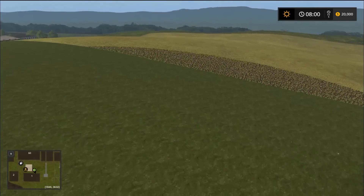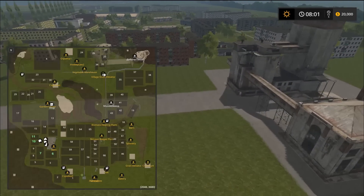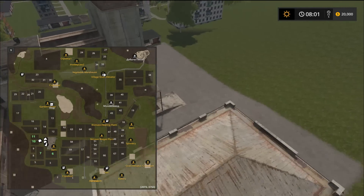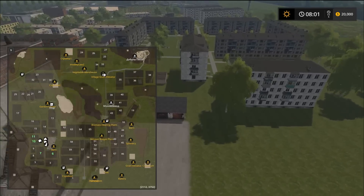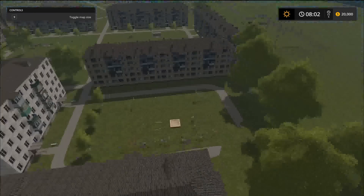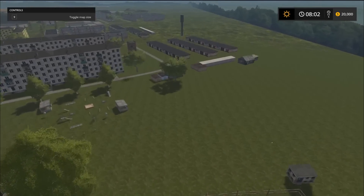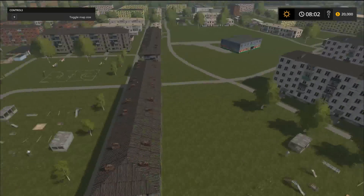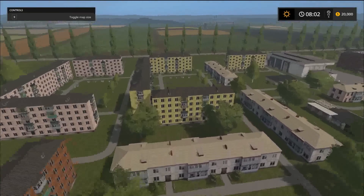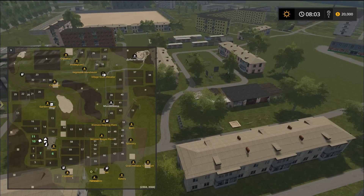The service stations look kind of abandoned but I'd imagine those pumps work fine. There's another service station coming up that has a trigger so you can probably sell your fuel. Some of these have triggers for sand and gravel. It's pretty hilly at some points — look at this hill. We're coming up on a potential customer down there and all kinds of residential around here. This map is just chock full.